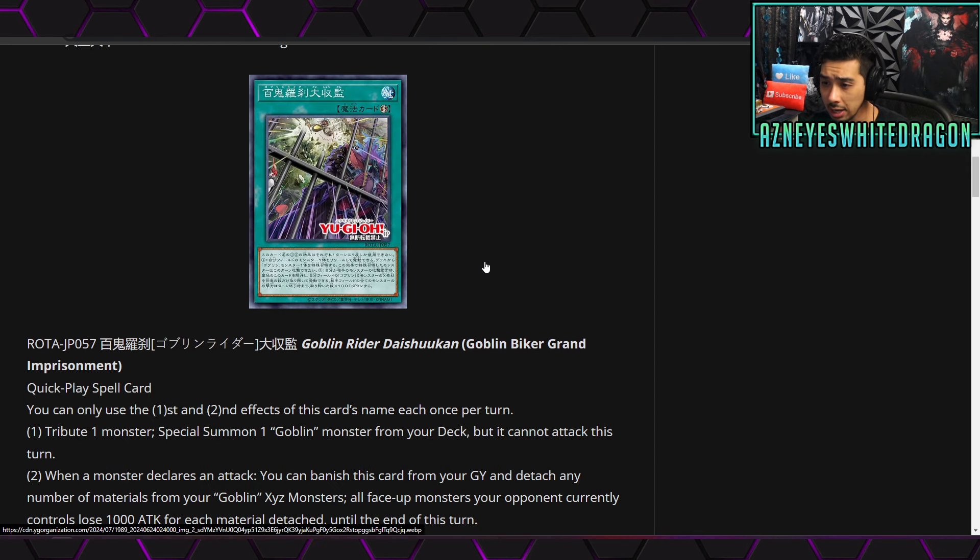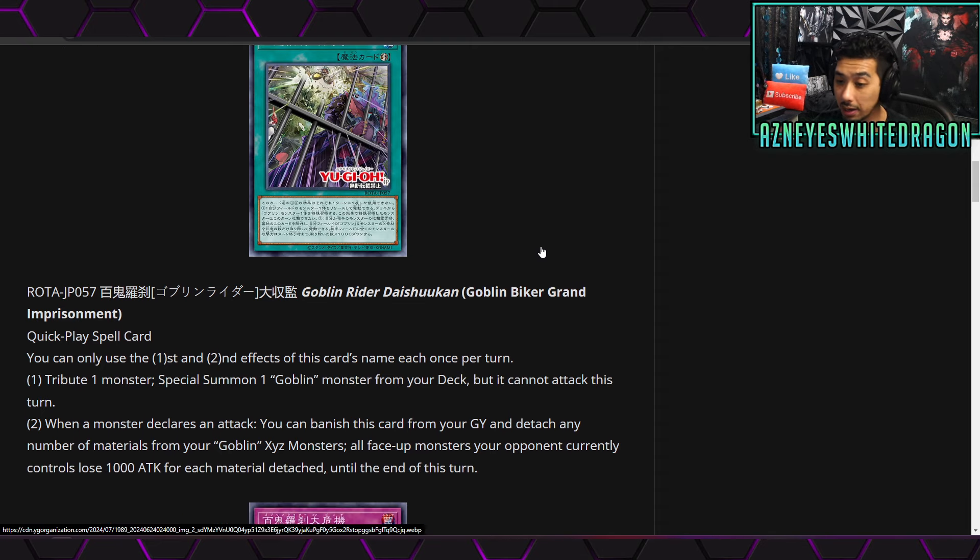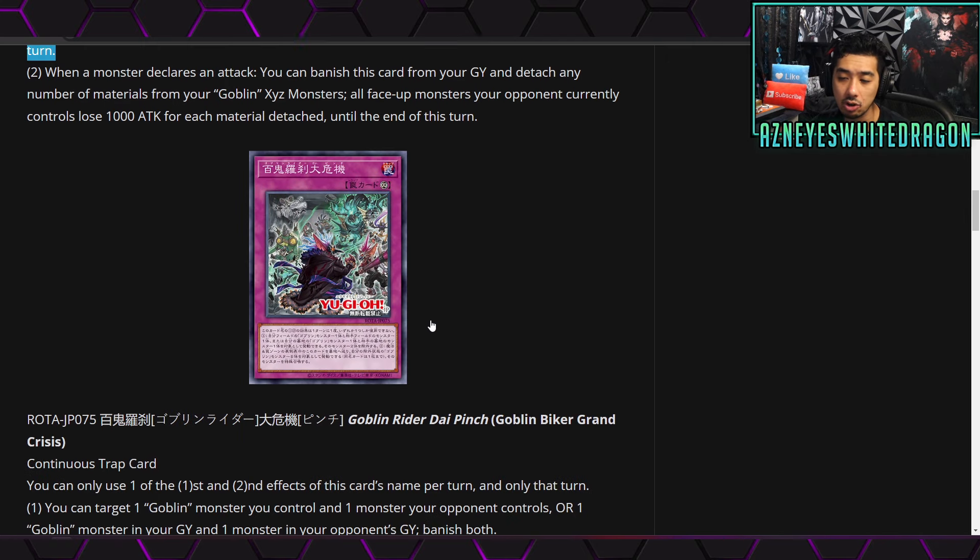We also got Goblin Biker Grand Imprisonment, which is a quick-play spell card. You can only use the first and second effects each once per turn. The first effect: tribute one monster to special summon a Goblin monster from your deck, but it cannot attack this turn. The second effect: when a monster declares an attack, you can banish this card from your graveyard and detach any number of materials from your Goblin Xyz monsters — all face-up monsters your opponent controls lose 1000 attack for each material detached until the end of the turn. You lose out your materials but you can basically run over stuff. Goblin is meant to be an Xyz deck so this effect won't hurt too much.